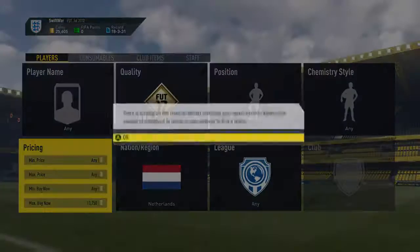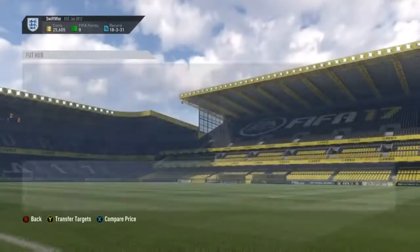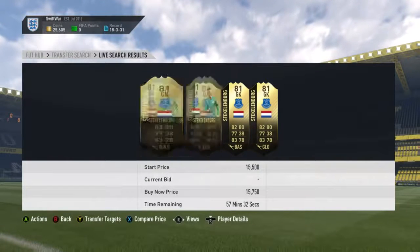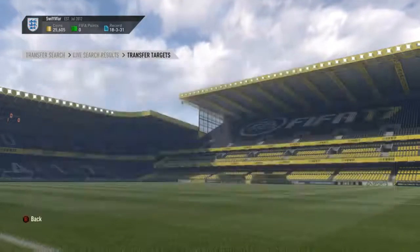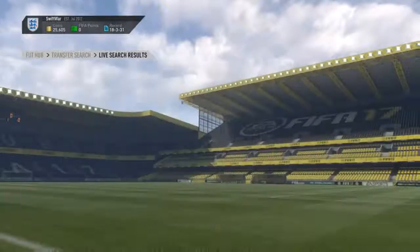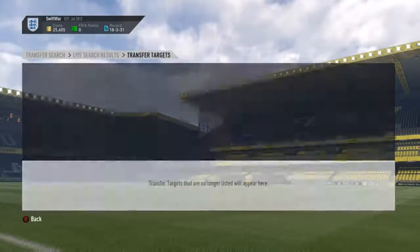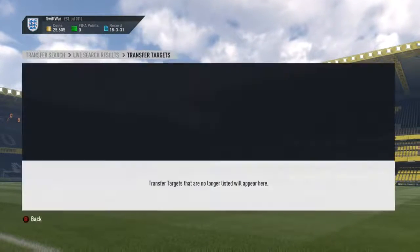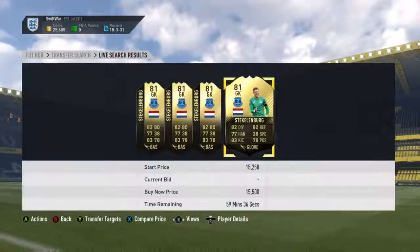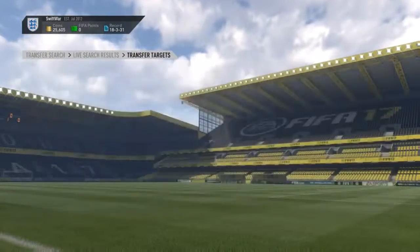I don't know if the Netherlands have even had an InForm. Oh yeah — Everton goalkeeper! As you can see, he's going for 15,500. What you can actually do at the end of the player search is try and snipe the player — this is what you can do on all of them — and hopefully one would pop up. I actually feel quite embarrassed that I'm an Everton supporter and I didn't even know we had an InForm goalkeeper. So let's just let that one pass, because I feel like a bit of an idiot.